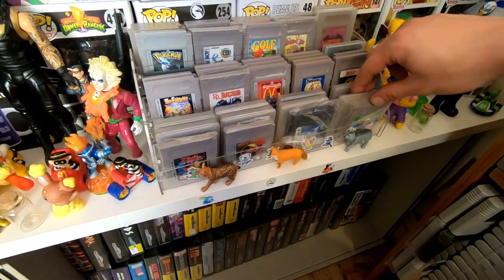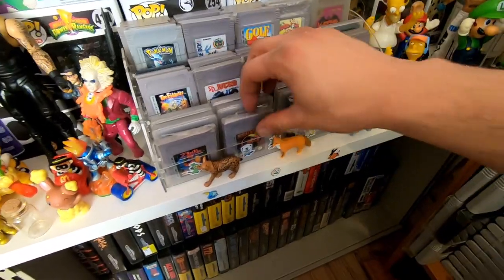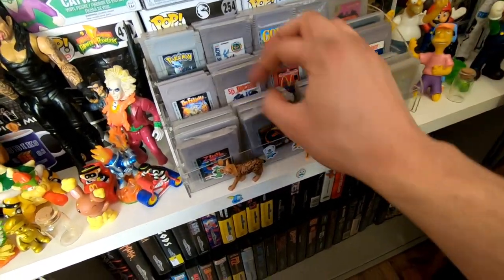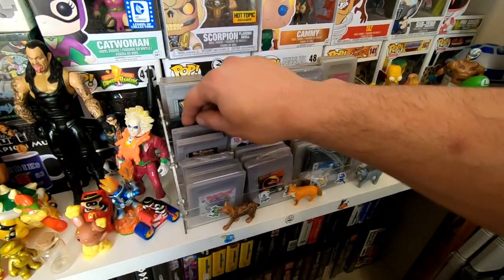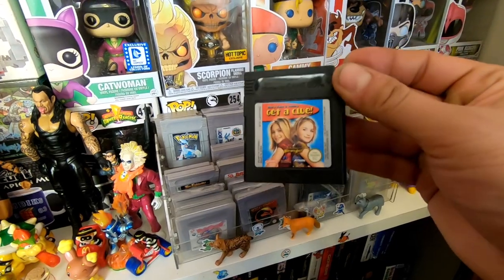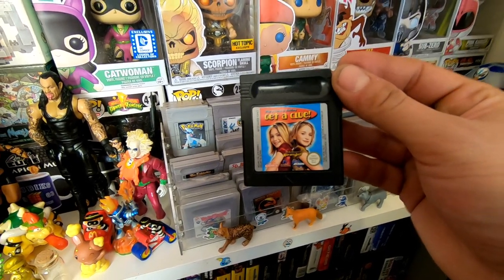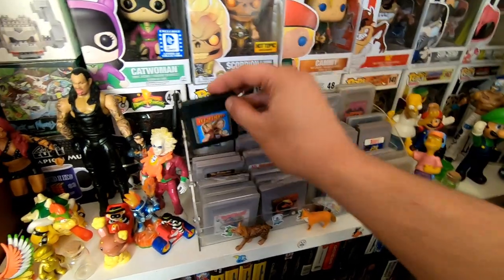We've got Pokemon Gold right here — this needs the battery changed. Mortal Kombat original — that's terrible. Zool, which I really enjoy on the Amiga. Get a Clue — a lot of people hate on this, and the Angry Video Game Nerd did a review but didn't actually call it a terrible game. I got it for about a pound so I don't care — it's in my collection now.